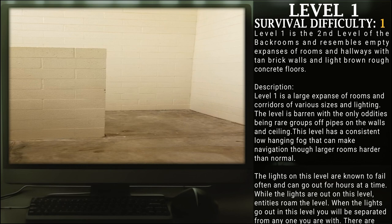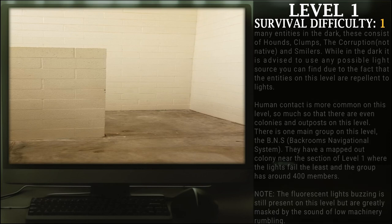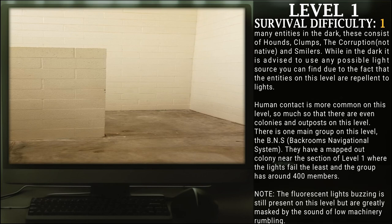While the lights are out on this level, it becomes extremely dangerous and entities roam. When the lights are out, you will be separated from anyone you are with. There are many entities in the dark. These consist of Hounds, Clumps, the Corruption — which are not native — and Smilers. While in the dark, it is advised to use any possible light sources you can find, due to the fact that entities on this level are repellent to lights.